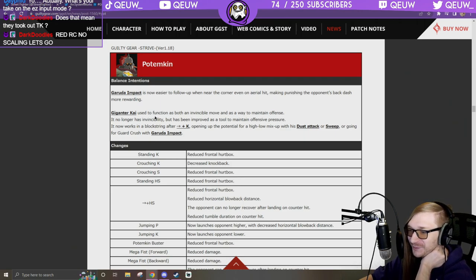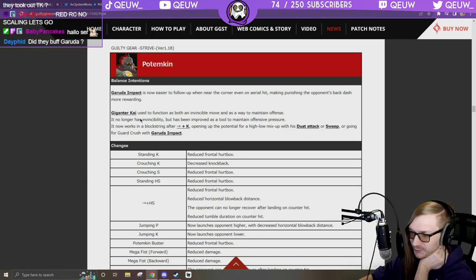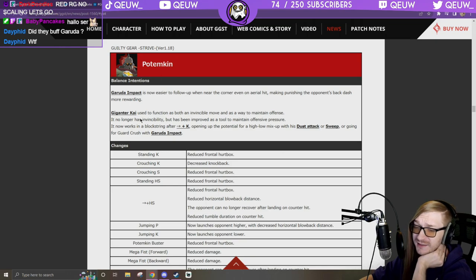Giganter Kai used to function as both an invincible move and a way to maintain offense. It no longer has invincibility but has been improved as a tool to maintain offensive pressure. It now works in block strings after 6K, opening up the potential for a high/low mix-up with dust or sweep. So Potemkin no longer has a wake-up super — no reversal.